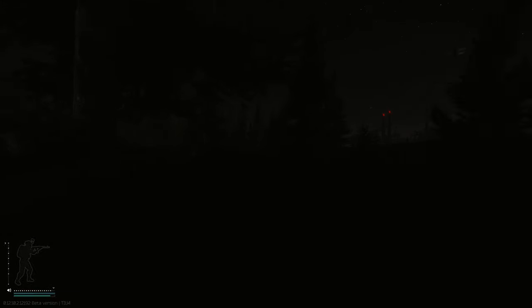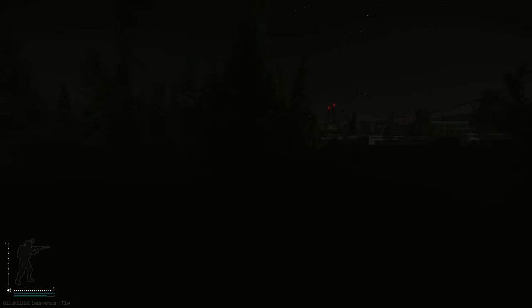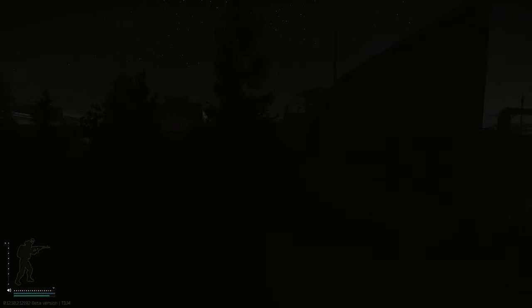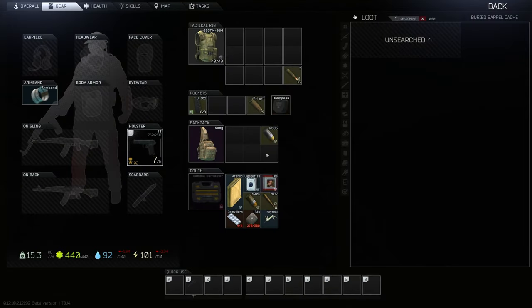Next up, we're going to come on top of this hill and hug this wall. We do not want to engage in PVP whatsoever. The chads that come in nighttime are going to be rocking NVGs and looking for fights. So we're going to turn this corner — this is a good bus depot. This is a little bit riskier but we're going to come over here and go right to this tire, and just like that, another stash right here.